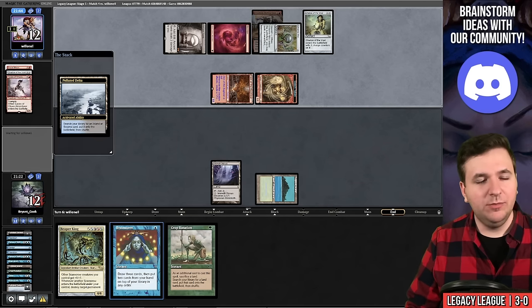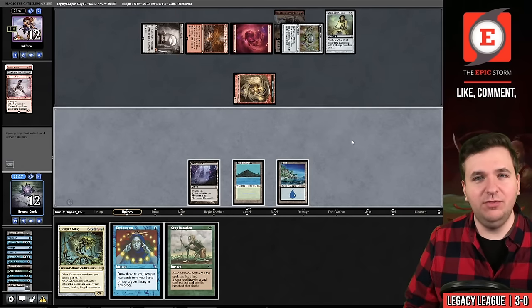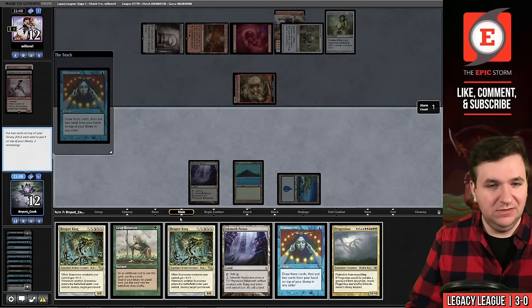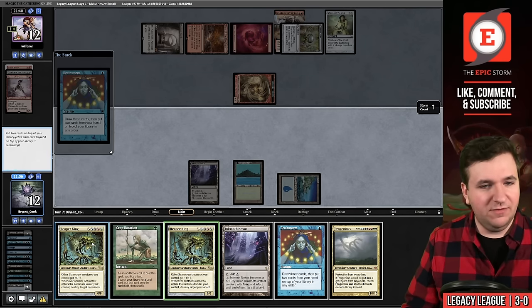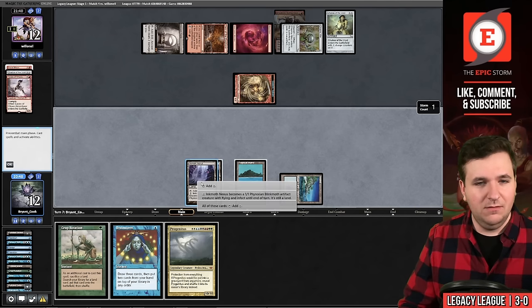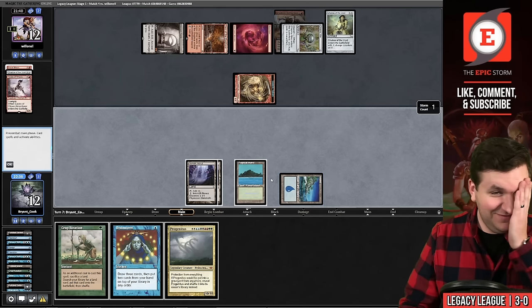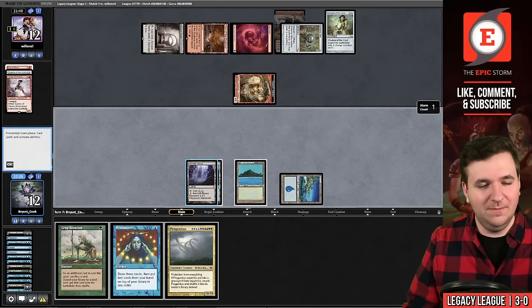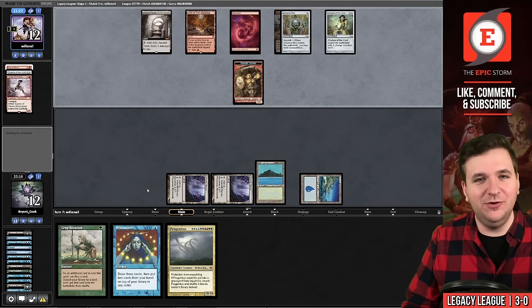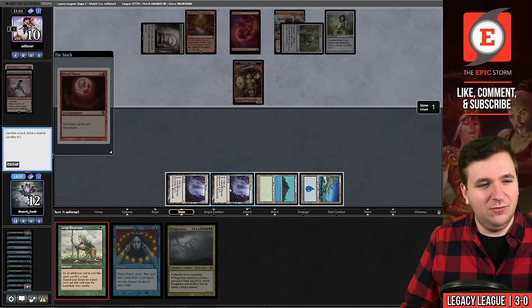They have five mana and animate Den of the Bugbear. On their end step I'll fetch — waiting to Brainstorm so I see an extra card. Now I cast Brainstorm and... put back two Reaper Kings. Play Inkmoth Nexus. Blood Moon hits — I'll Crop Rotation out of it. It's the worst. They attack and I should have animated first. I guess I guessed right on which Inkmoth, though there's no good user experience for that.